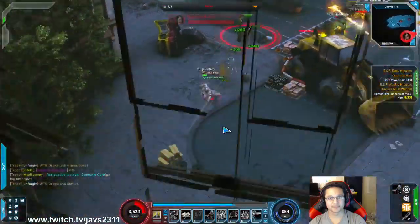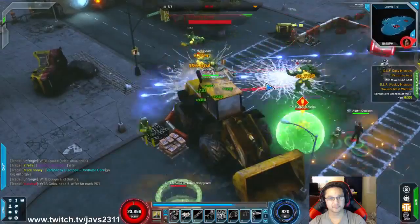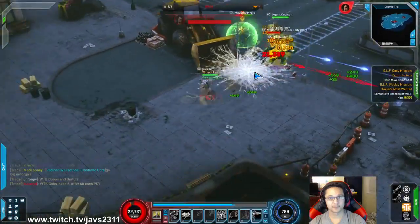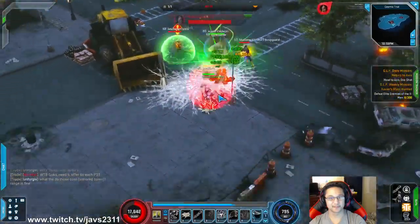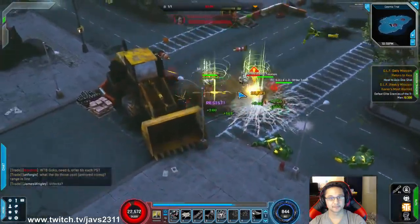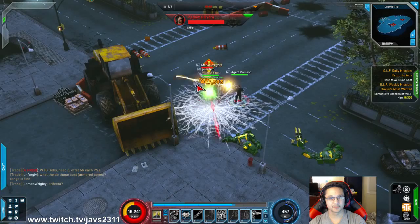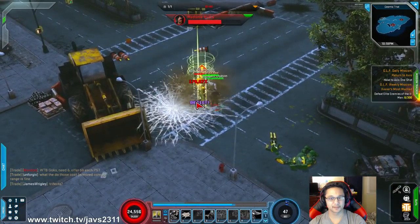I need to get rid of these Hulkbusters. We basically cannot move unless I use his movement power — it's straight up too slow. Finally got that out of the way. I should be using the Hungry Maw more often, because that'll regen health for us.